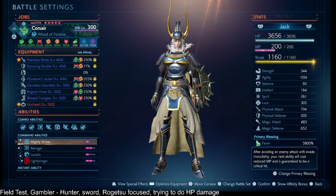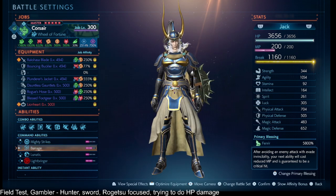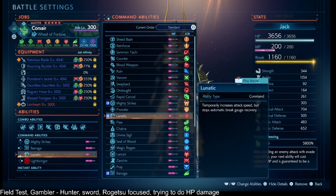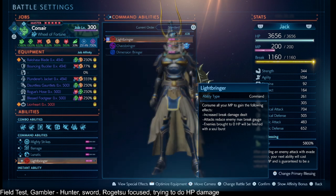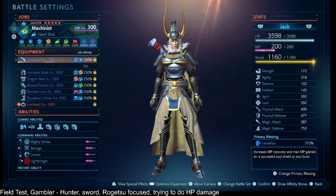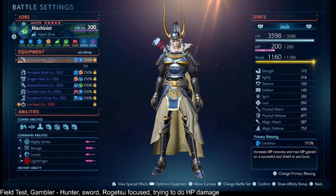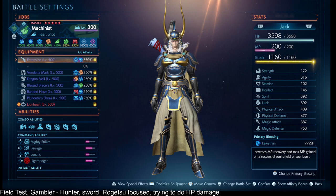For command abilities, I have Mighty Strikes to try to bypass the enemy's resistances for physical damage. I have Barrage because I have a lot of agility and just want to be able to hit more often. Lunatic for the attack speed. Lightbringer for the survival and damage dealt during Lightbringer. My second job is the Hunter type that has the Infinite Lightbringer — that's what I'll be calling it.